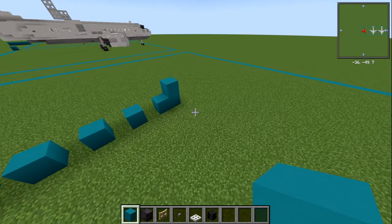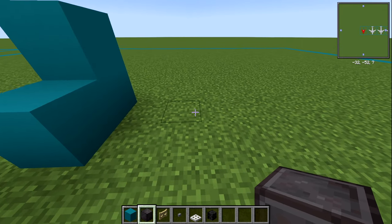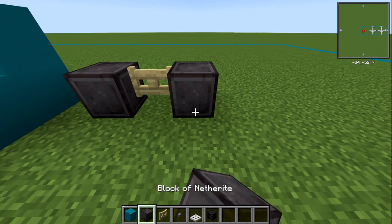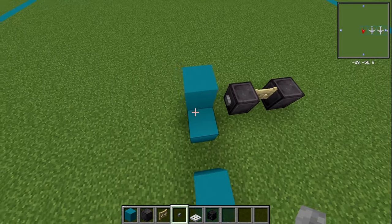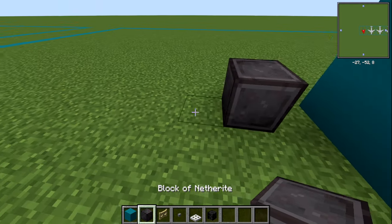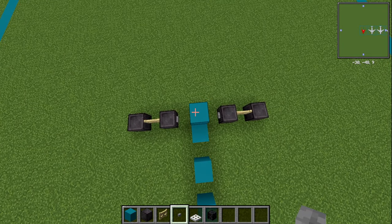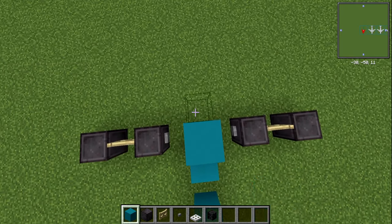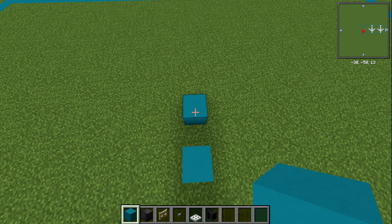I'm going to place two blocks on top of that 22nd one. From here, you're going to go over to one side and place down a block of netherite, then a birch fence gate, then a netherite block. Put a button on either side of that, then do the same on the other side as well. Then from here, we're going to go forwards with five blocks.